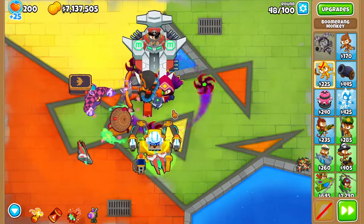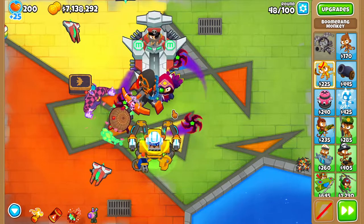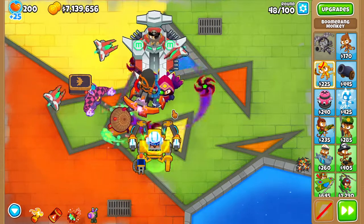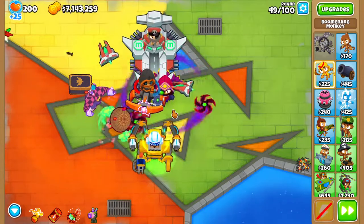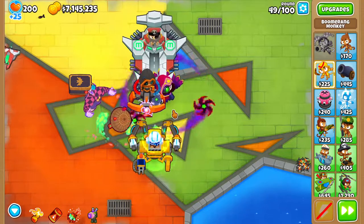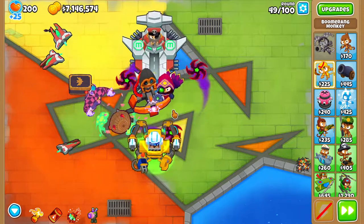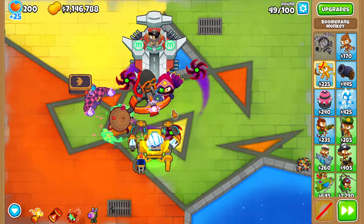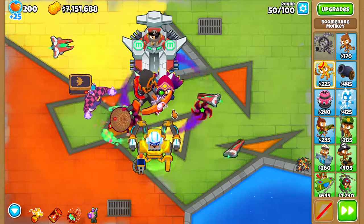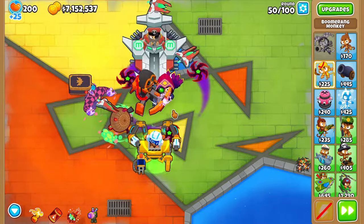Bug fixes and general changes: Ice Monkey had some bugs for Top Path and Middle Path being weird. Blue Gunner had some weird color applications. And 025 Super Monkey didn't even properly gain Purus. In free play, this is interesting for those of you who like playing into the later game rounds - Round 101 plus, natural income is going from 2% to 5%, and after 121 it's going to be 2%. So you get 20 extra rounds of 3% more income.